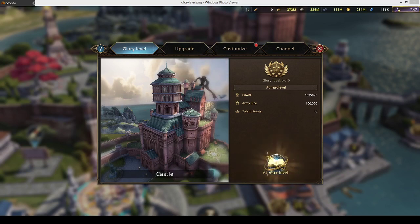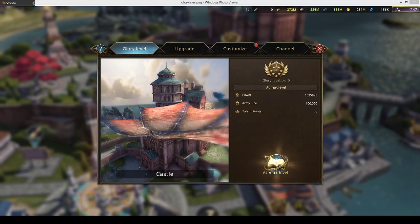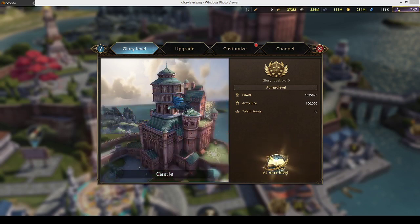So what is a glory level? A glory level is an upgrade from your current building. In the past it went to level 25 and you did not need to use speed ups, but then the game added something to buildings so you can get an extra effect. Right now on screen is my castle level — it's a full level 10 — and you can see it gives you extra army size.